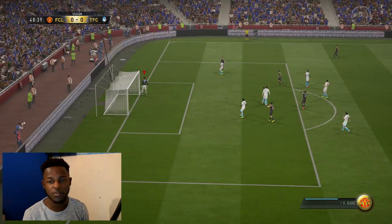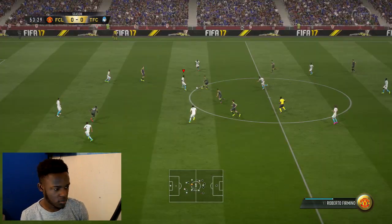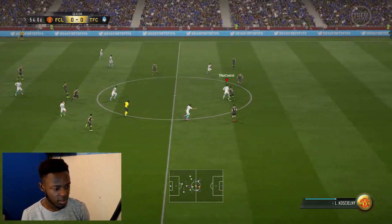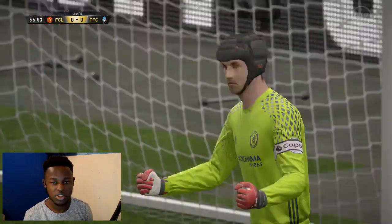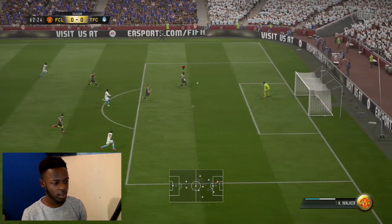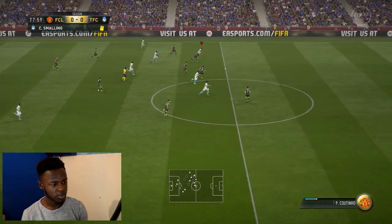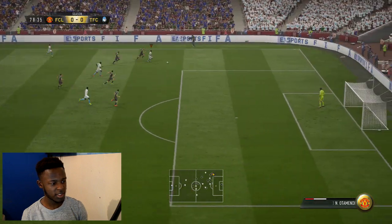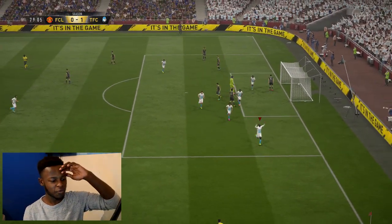That's what I call defending. Sterling — use that pace! Otamendi shouldn't be catching Sterling there. Sterling, just cross it in — bang, bang! That's what I'm talking about, that's what this team can do. What a freaking header. That looks like Lukaku — 1-0 in the lead guys! Sterling through, use that pace — oh and it's blocked. What a block from Smalling. Come on Lukaku, power through — oh, wow, that was a shot and a half, unlucky it didn't go in. Walker somehow caught up to Sterling — no way. What a save by Begovic. He was literally through there guys.